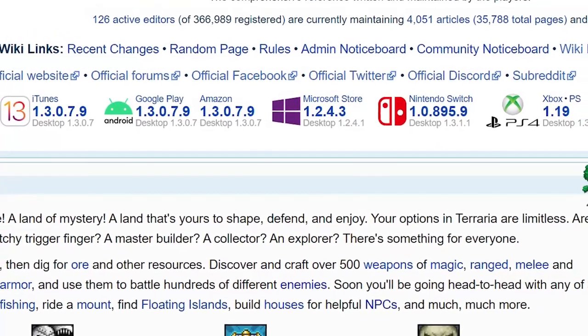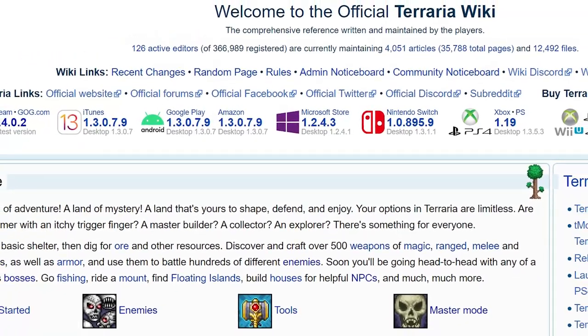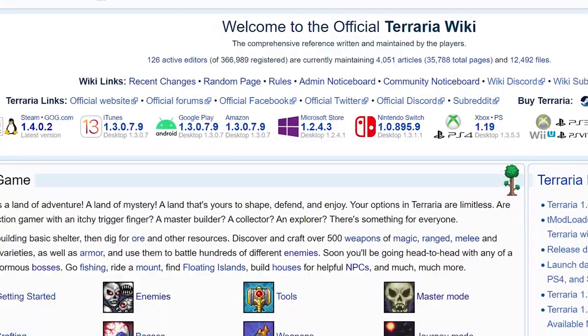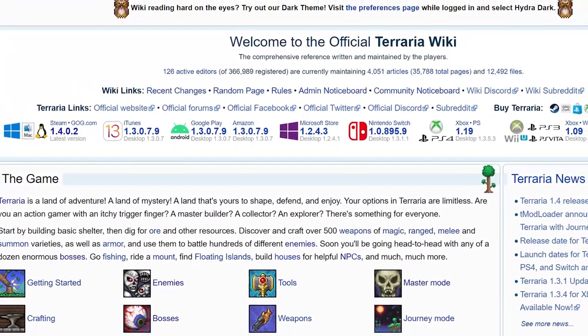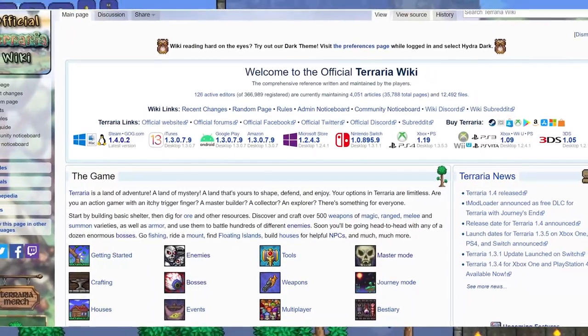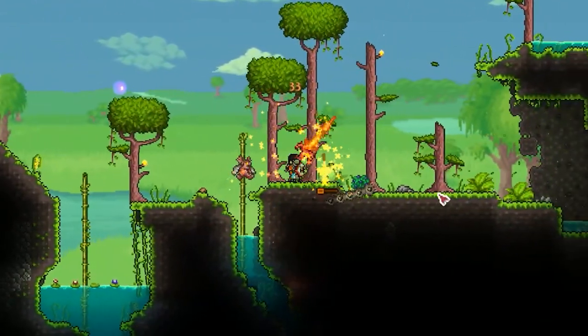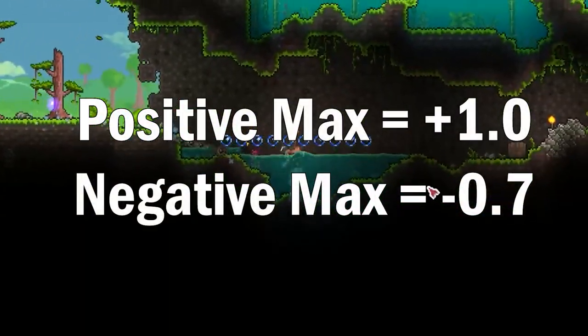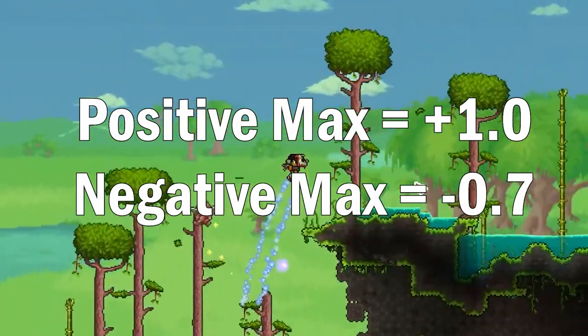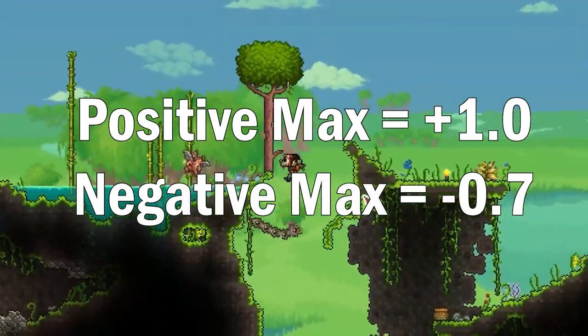Big thanks to the Terraria Wiki community for doing such a great job gathering all this information. I really recommend checking out the page — I'm simply giving you guys an overview. The Terraria Luck article has way more in-depth information and examples if you need it. So now that you know how to estimate your luck, how do you get positive or negative luck? Luck maxes out at positive 1 and negative 0.7. There are about five things you can do to affect it.